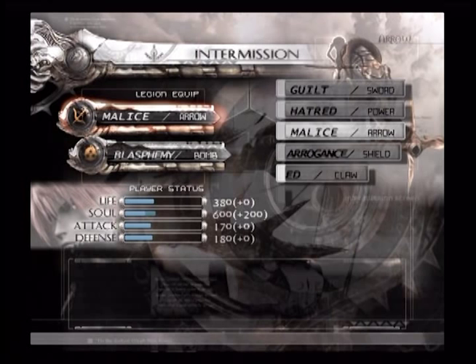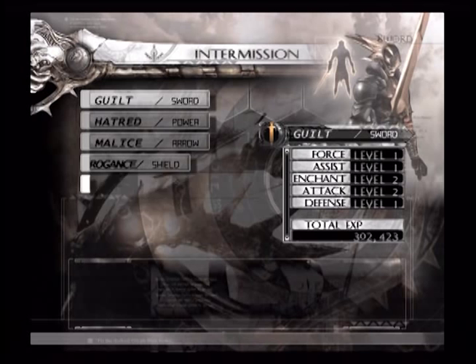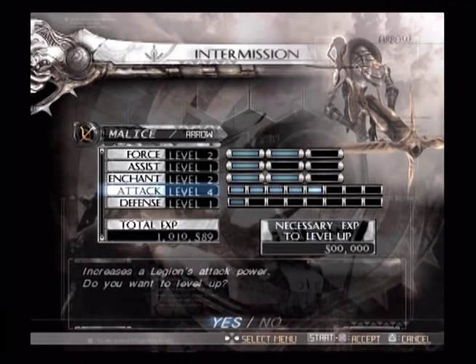We go back again to Legion, where we can level up Malice. We could do attack, or we could try to upgrade Force — but that's two million, so we could upgrade attack one more level, which would be kind of useful.